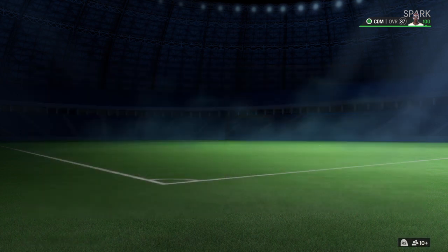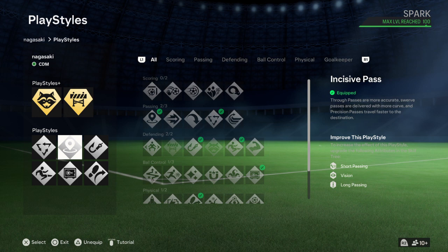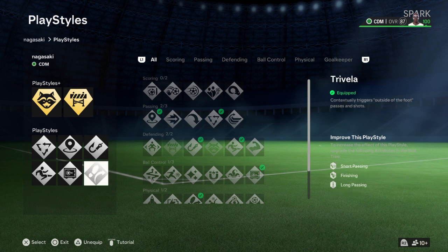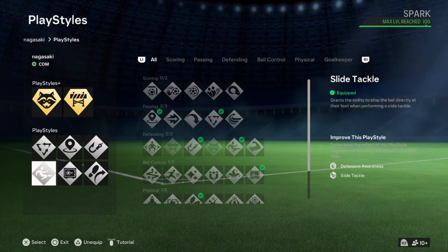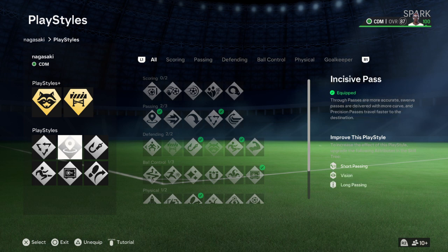She's 108 pounds and she's got a few play styles. The ones they gave me were: tackle tucker, intercept, press proven, and Trivela. Since she's a CDM, I put tackle tucker, incisive pass, intercept, press proven, and slide tackle, because she's in the middle and needs to protect.